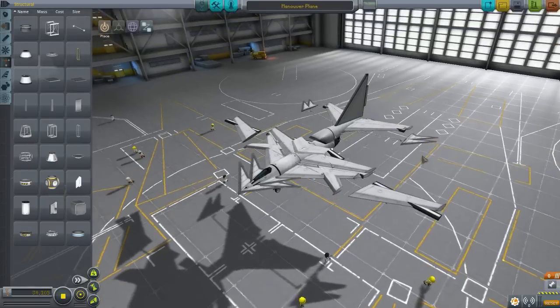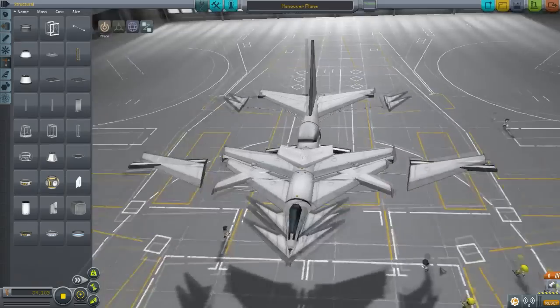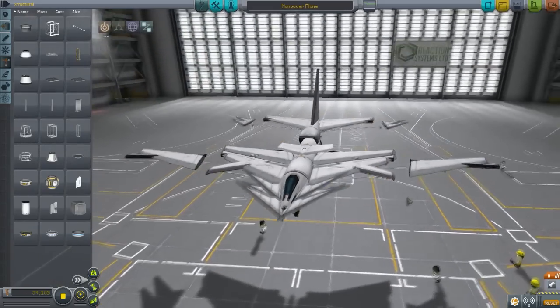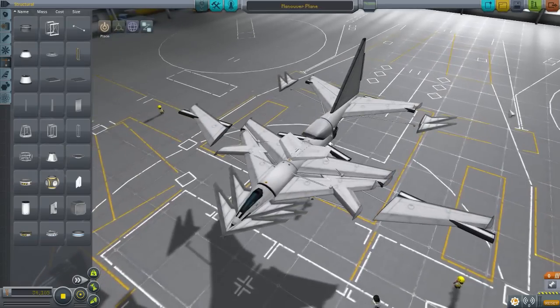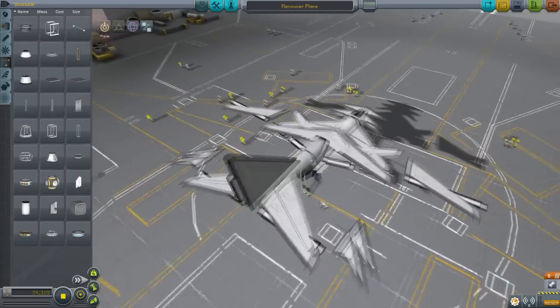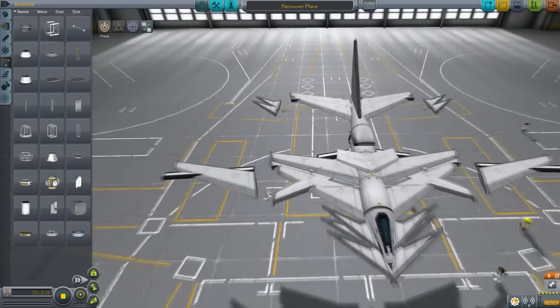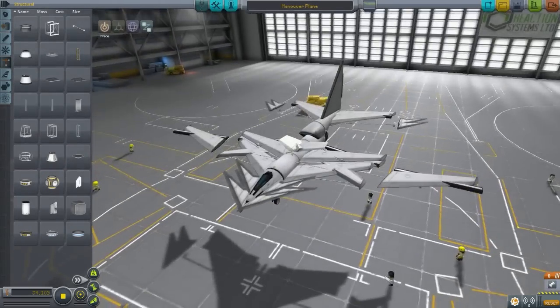Anyway, the craft is a mistake in a way because this was made in an old version of KSP and then it got updated. Take a look at those gaps - but those are really cool, I really like the way that looks. I might actually integrate this kind of stuff into my designs, these nice large gaps everywhere. It really does look cool.